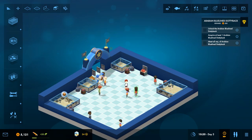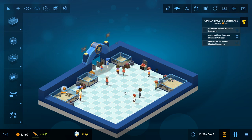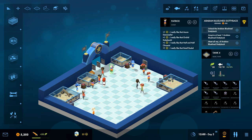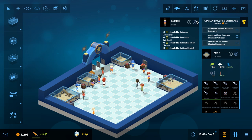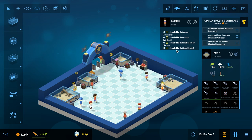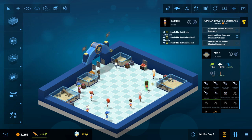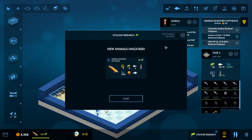Next we need to unlock the Arabian Blue Line Dottyback — that should just take a couple of minutes on day three right now. We'll have that guy unlocked in no time. Let's keep it on fast speed and watch our little fishes go. Hopefully everybody will be happy. We have one tank at 54% water quality — it looks like the rocks are doing their job there as far as maintaining water quality, which is great. We get some little feedback on Patrick here — Patrick really likes the Azure damselfish, the orchid dottyback, the half and half chromis, and the small rocks too.